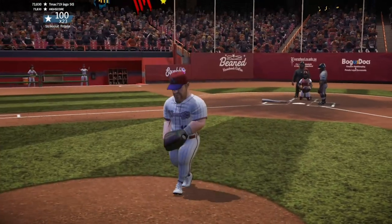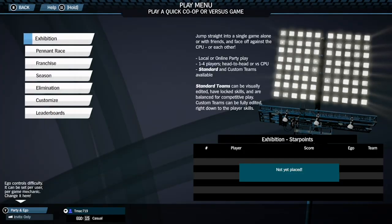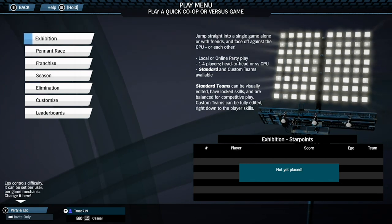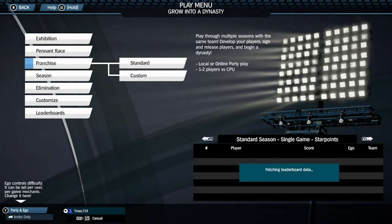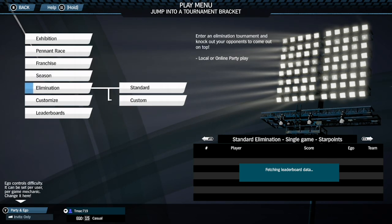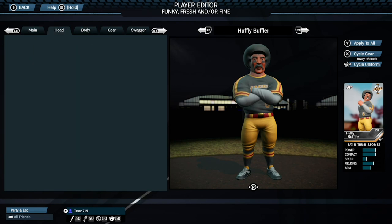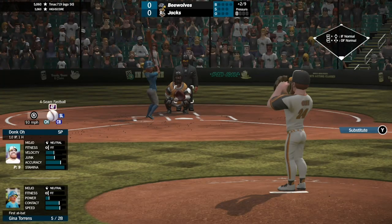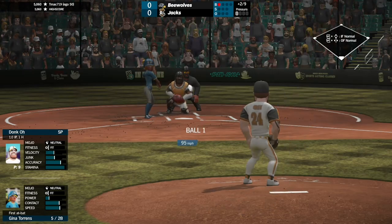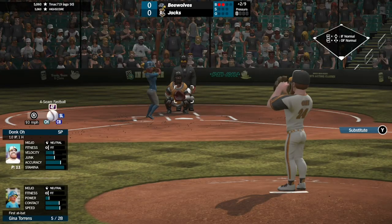Another fix I would like to see is the menu system. They went for a new modern look, but it's almost a little too minimalistic. Everything is various shades of blue and gray, which makes it kind of difficult to figure out what you're selecting sometimes, especially when you're creating a team or creating a player — there's not a whole lot of contrast. With a small font, it can sometimes make things difficult to see. And the scoreboard includes a fourth dot for balls and a third dot for strikes, which is a bit odd — they don't broadcast it that way and Super Mega Baseball 2 didn't have it that way.